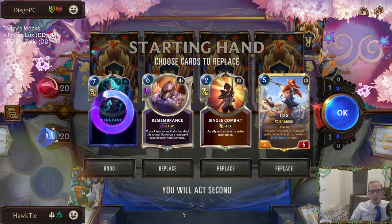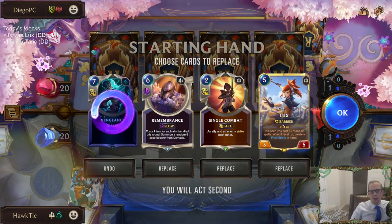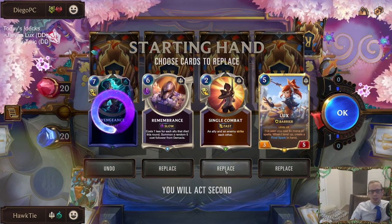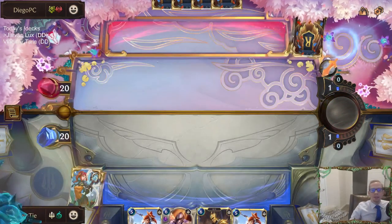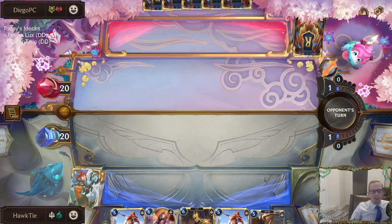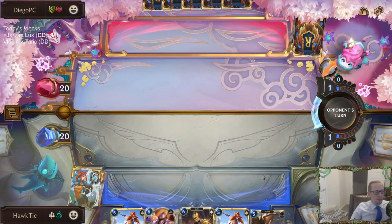That's definitely gone. So we go round three Remembrance, round four nothing, round five Lux plus Single Combat. Shunpo definitely needs a buff — it needs to be able to do two damage to anything. If it only deals two damage to enemies, that's a ripoff.